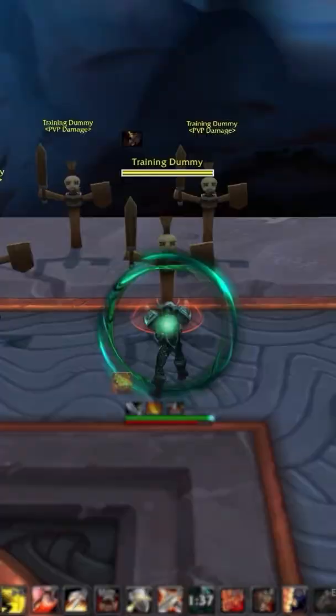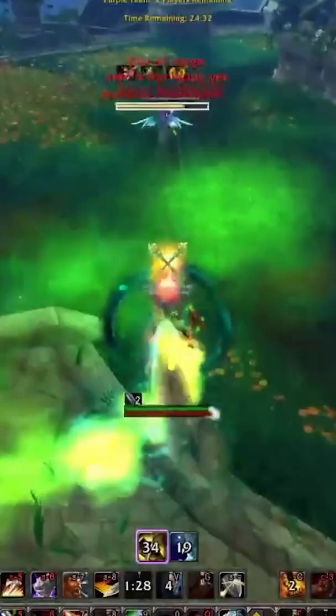But wait, there's more. You can take this a step further by waiting for a Sudden Death proc and doing the same combo with Execute and then Mortal Strike, giving you massive front-loaded damage.